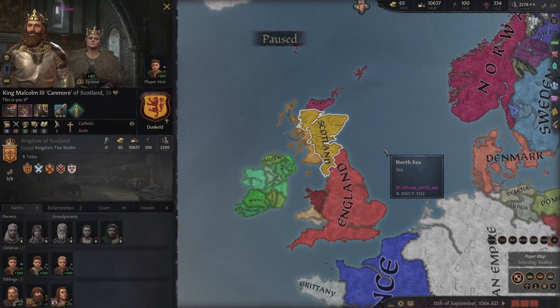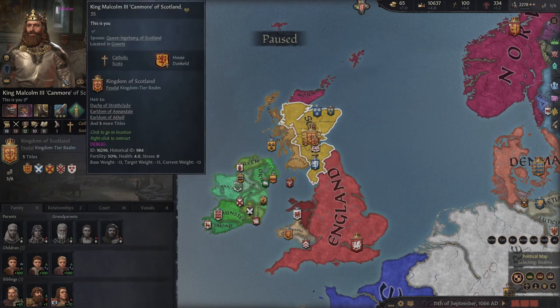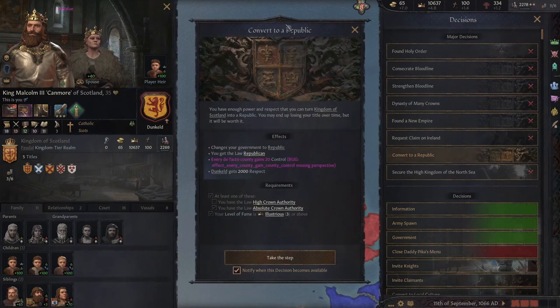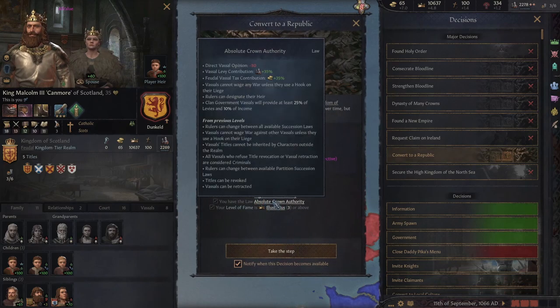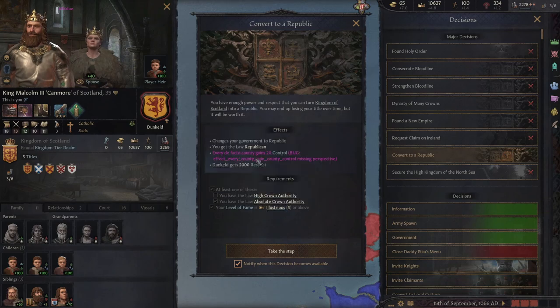To quickly demonstrate how you can become a republic, you have to be an independent ruler — that's why I'm starting as King Malcolm — go to the decisions tab and convert it to a republic. You need absolute crown authority and your level of fame must be illustrious or above.